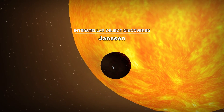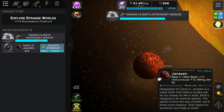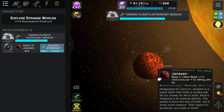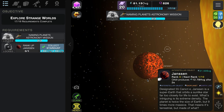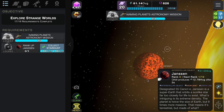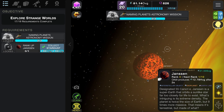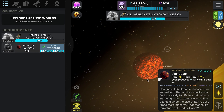Here we go - oh my god, that's very close to a star. So what is this? It's 55 Cancri! Yay, good guess - very good guess, I can't believe I guessed that. Alright, so it's a super Earth that orbits a sun-like star far too closely for life to exist. What's intriguing is the extreme density - the planet is twice as big as Earth but nine times more massive, meaning it's terrestrial.